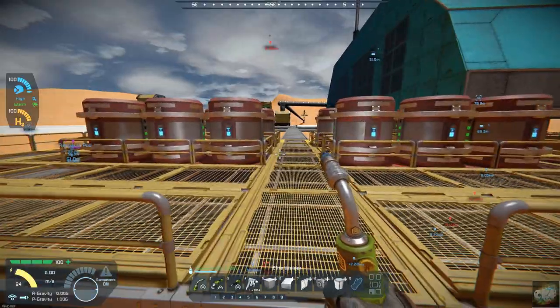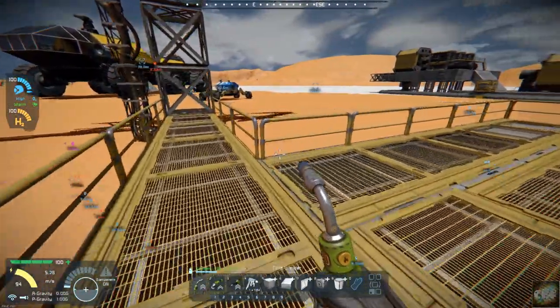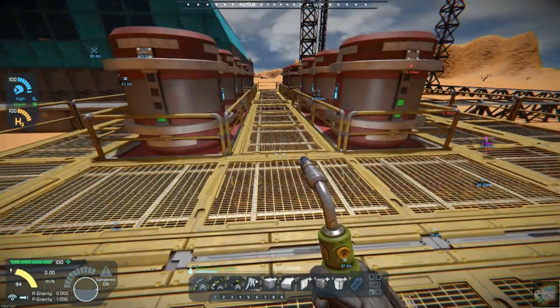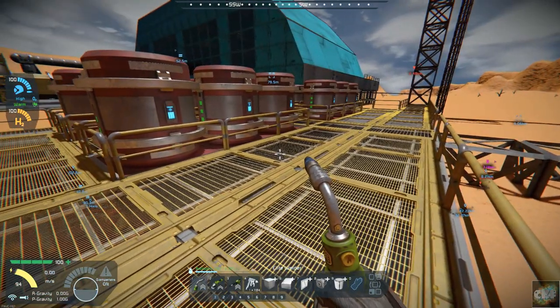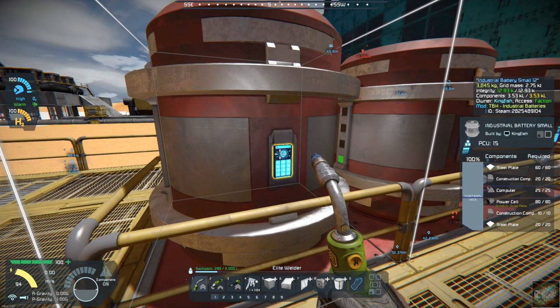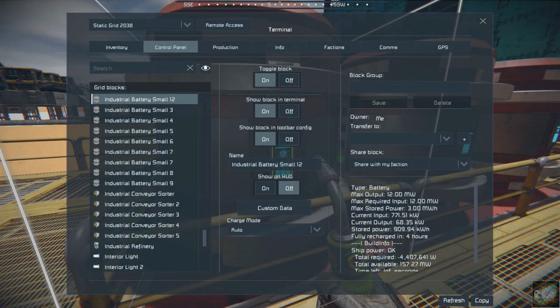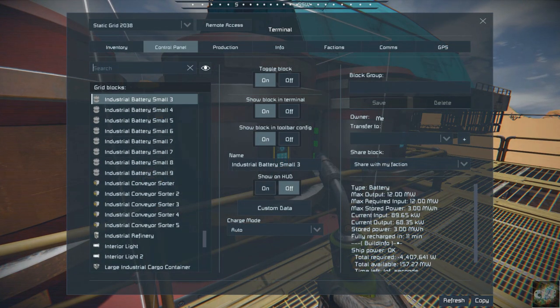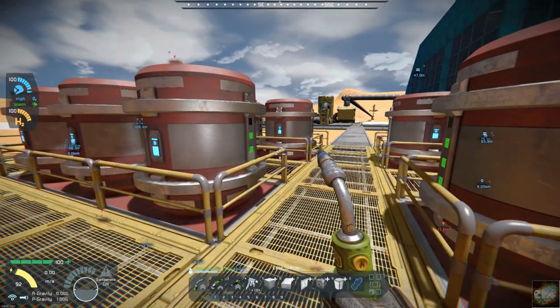I've got the catwalks all in and that looks pretty good. It's a little wider right here - I probably could have moved these over and done one less row, which would have looked better, but it's already in so I'm not going to change that. I got all the batteries built and they're recharging. The new ones will be fully charged in four hours, while the ones already charged will be fully recharged in one hour thirty minutes. I'm pretty comfortable with the power situation as it is right now.